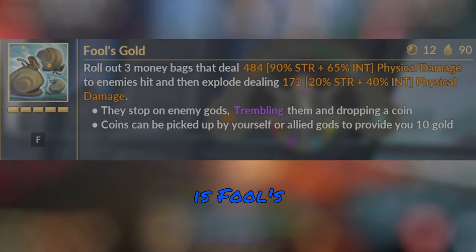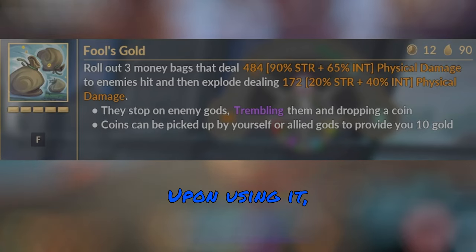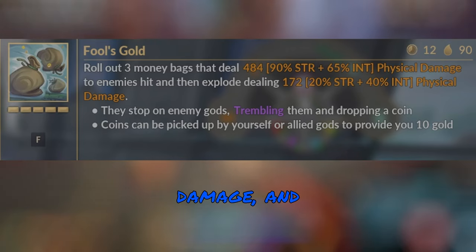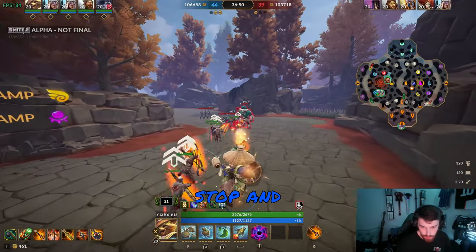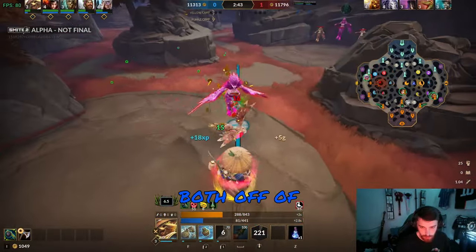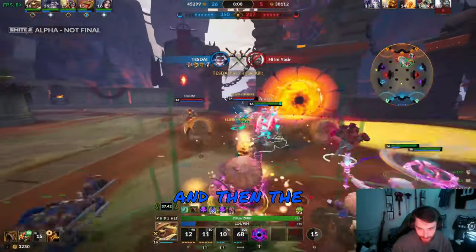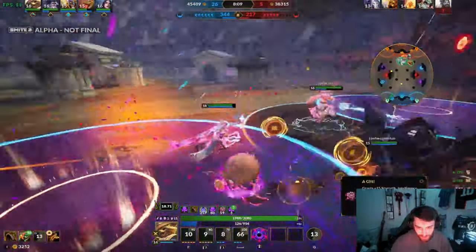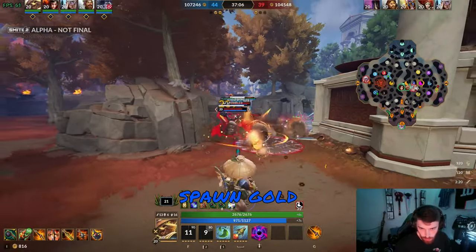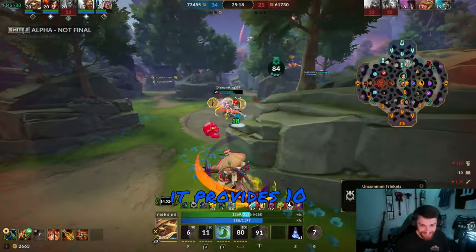Danzaburou's first ability is Fool's Gold, and this is the ability I like to unlock first. Upon using it, you roll out three money bags that deal damage. These bags will bounce off walls and then stop and explode for extra damage. This ability scales both off of strength and intelligence. If you hit an enemy god with it, the bags will stop and the gods in the circle of damage will be trembled as well. Danzaburou can also spawn gold coins that can be picked up by yourself or an ally, providing 10 gold.